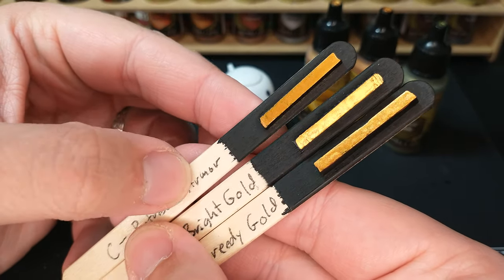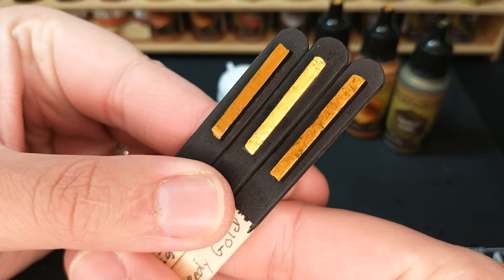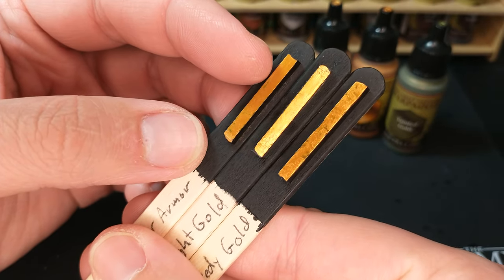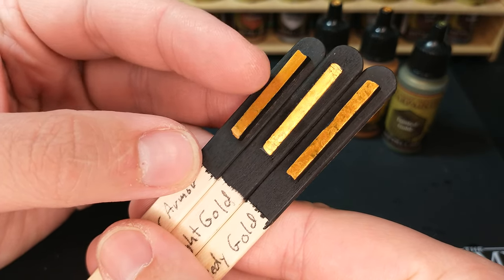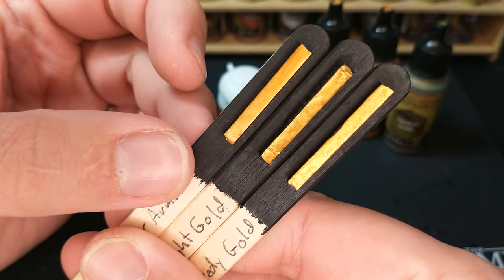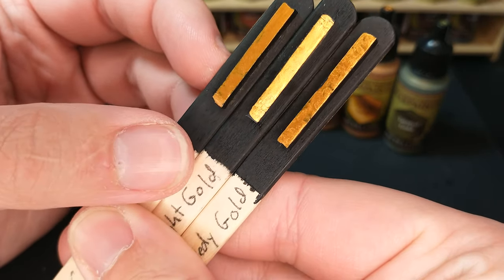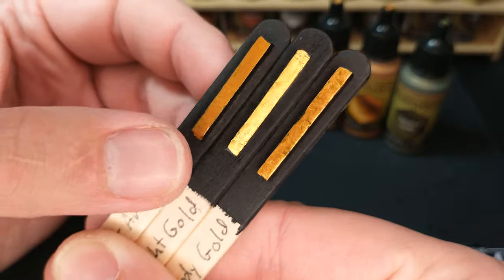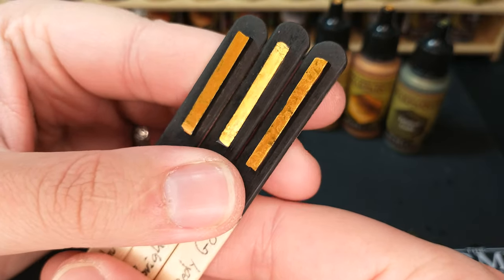Retributor Armor, Bright Gold, and Greedy Gold are all very similar, but there are some important differences. The Citadel metallics — I've noticed this with all their metallics — they are flatter and more consistent in their coverage, but not as shiny as the Army Painter ones. They don't catch the light quite as much, but they cover better. You can see the Army Painter ones have swirls in them; maybe a couple more coats would even that out.